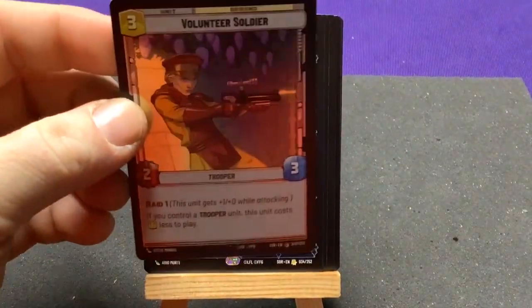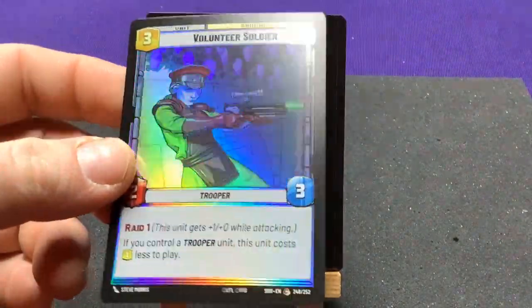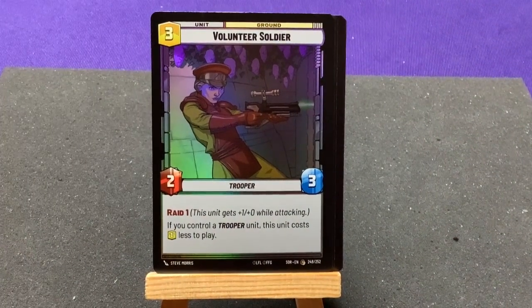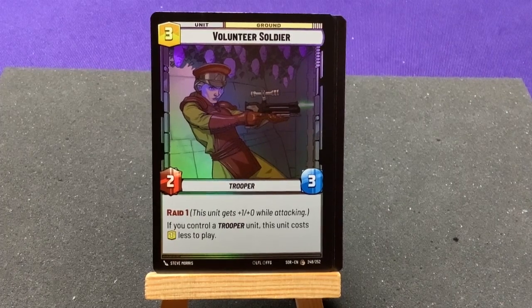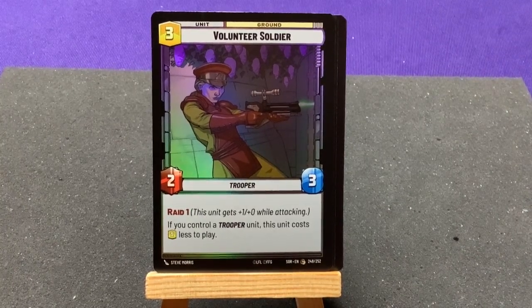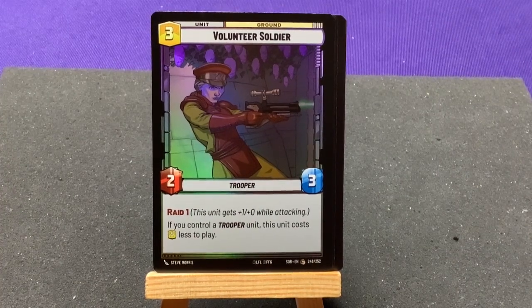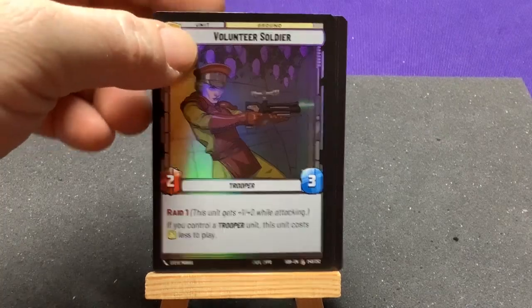Finally, we got a foil. I'm guessing a foil can be at any rarity. These are basic foils and I'm not really a fan. I would much rather not have extra foil cards in my game — give me a borderless card or something. But here's Volunteer Soldier with Raid 1: if you control a trooper, this unit costs one less to play. You need that synergy with the trooper archetype.